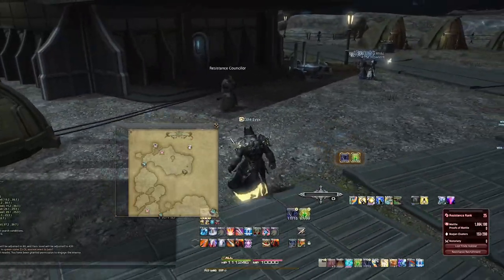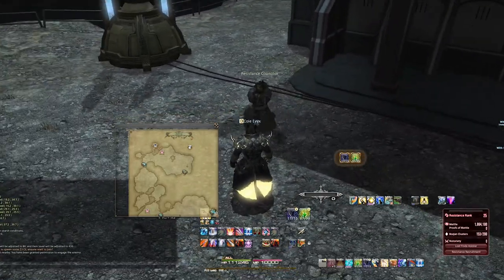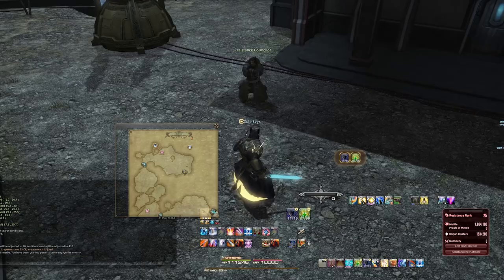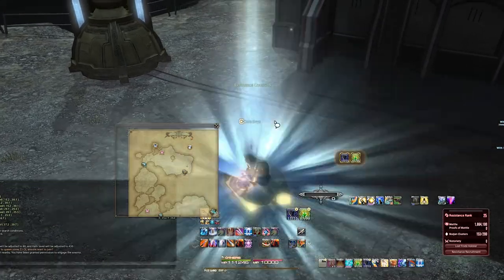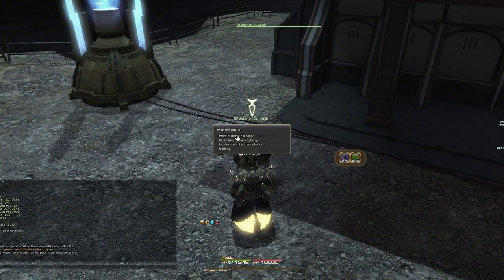Let's go over the system quickly. Once you hit resistance rank 25 and finish the Dalaraadia, you are introduced to the NPC called the Resistance Counselor. You need to enter Zadnor for anything related to resistance honors to get to him. You buy resistance honors from him, and the so-called proofs of metal can be thought of as a currency that you save up and spend on resistance honors as you'd like.